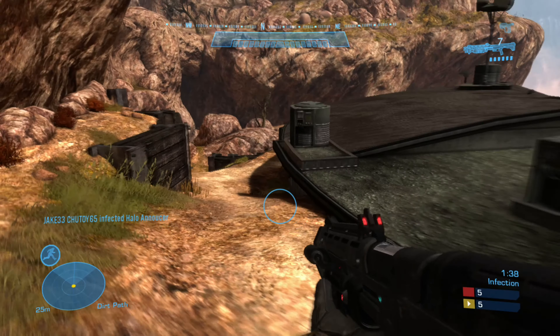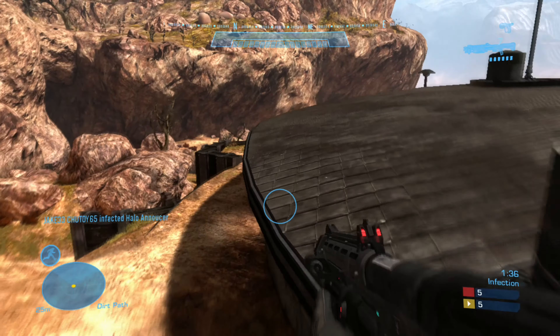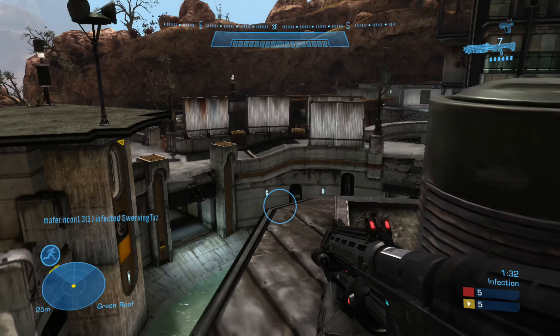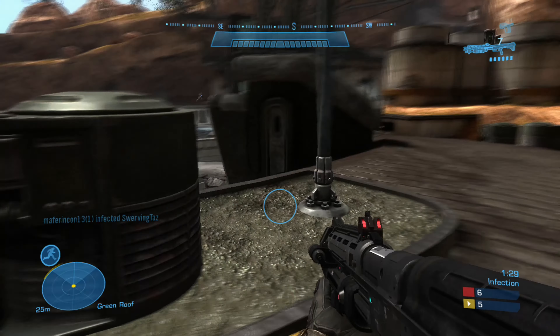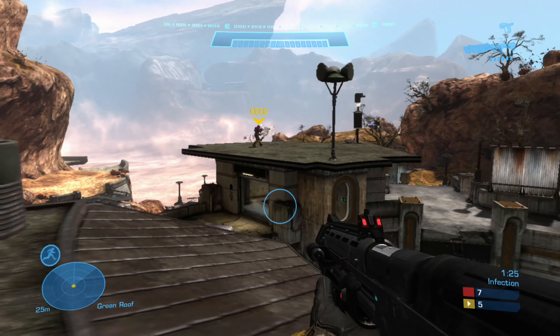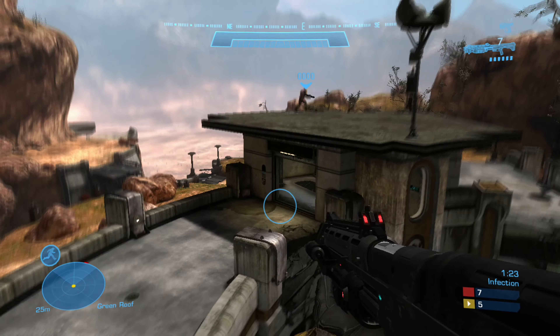Another good playlist to do this in would be Rumble Pit — that's just a free-for-all playlist where a bunch of players run around and try to kill each other. Grab a shotgun and have at it. Another good playlist would be Multi-team, because there are four teams of three so there's a lot of mayhem. Grab a shotgun and you could pretty easily jump into the mix and take out a couple people really quickly.